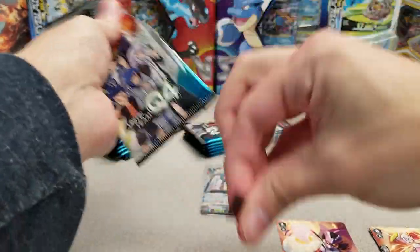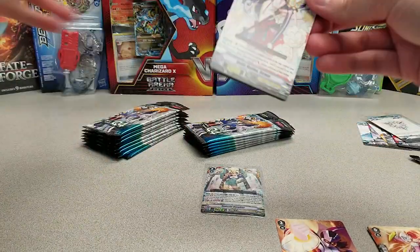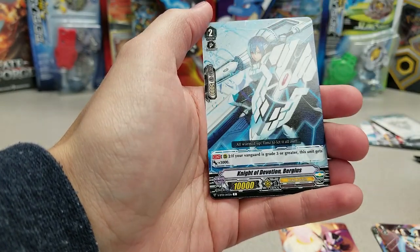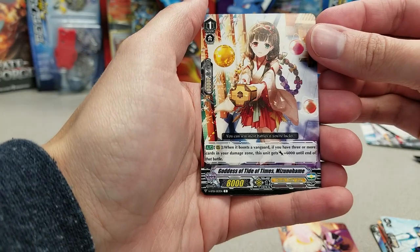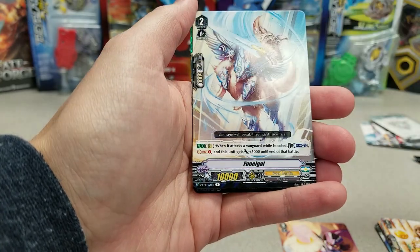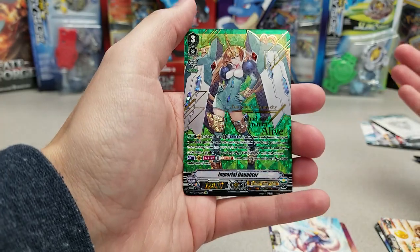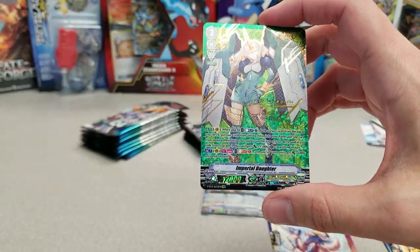Hopefully, since we got that in the very first pack, hopefully that means we can find something else that's an SVR, or an OR, or a stamped card, because that'd be nice. Knight of Devotion, Gossip, Tide of Times, Mizuno Hamey, Hate Reflector, Funogal — and oh my god, the first two packs: Imperial Daughter SVR.